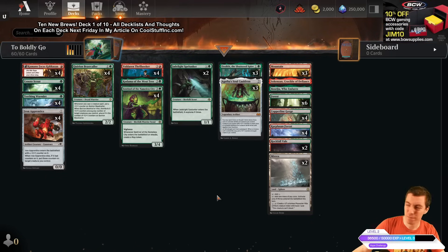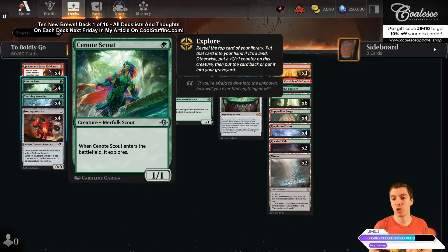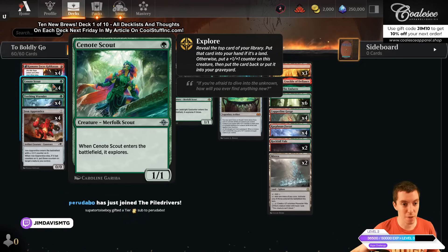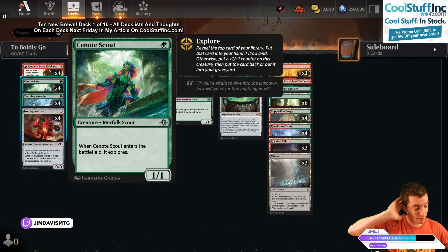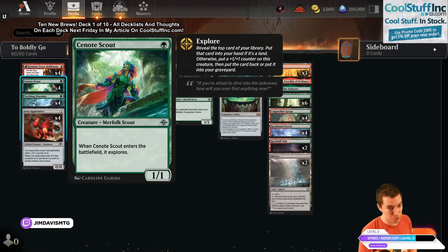Ixalan was a set about five or six years ago. Explore is a pretty good mechanic — did very well in standard back when it was first legal. Explore means to reveal the top card of your library: if it's a land you draw it, otherwise you can bin it or leave it there and put a counter on the creature that explored.